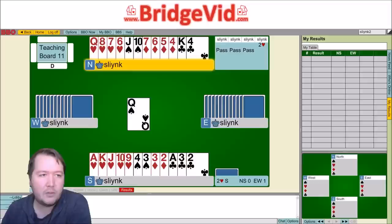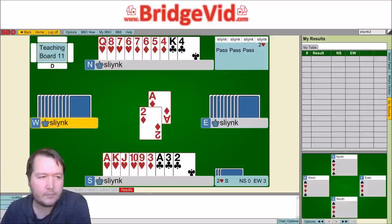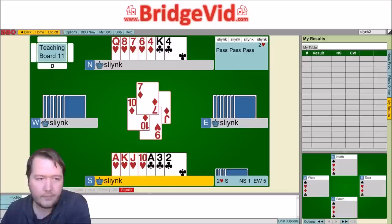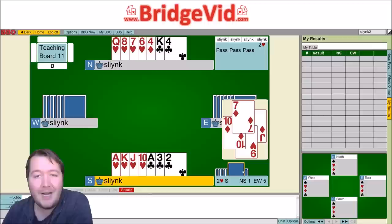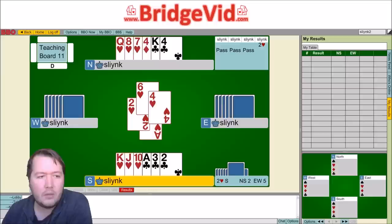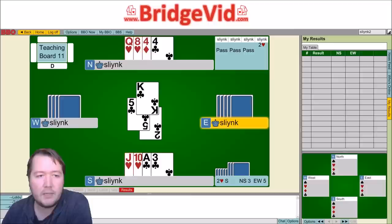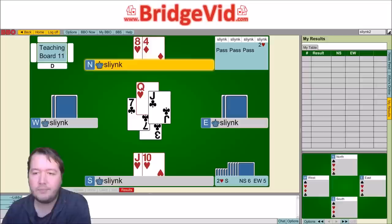Executing the plan: they lead king of spades, queen of spades, another spade, then ace of diamonds, king of diamonds, and another diamond which we trump. We draw trumps — we had nine, four missing. We play ace of hearts, king of hearts, and they both broke, so all trumps are gone. Now we play a club over to the king — we want to be in south when north is out of clubs. We play the ace of clubs, and now we can trump this club. We've made our contract.